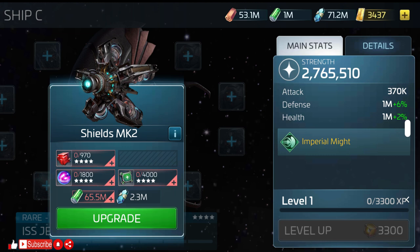Now we have the shields, which is a major part of the explorer class defense, and going to mark 2 in the ISS Jellyfish will cost you 970 G4 common ore, 1,800 G4 common gas, 4,000 G4 explorer parts, 65.5 million tritanium, and 2.3 million dilithium — just like the warp engines.